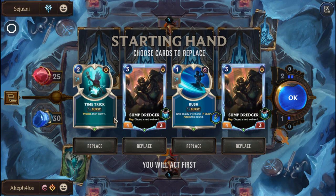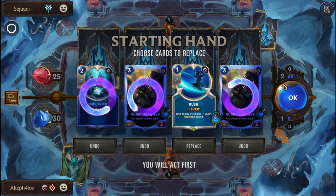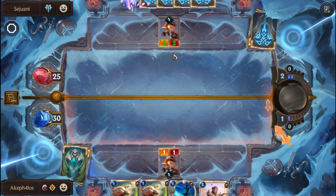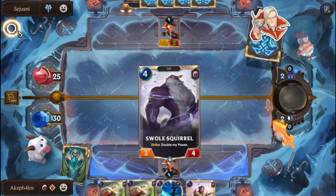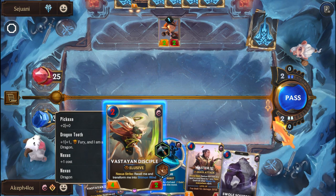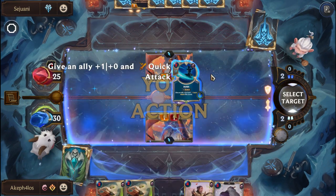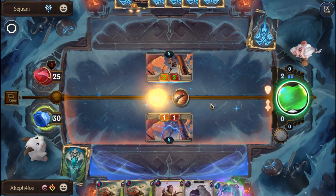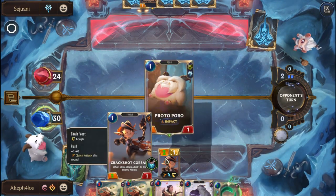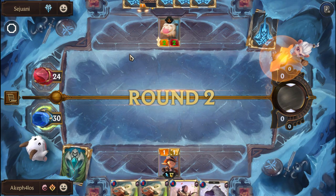We get Time Tricks, Sump Dredger, Sump Dredger in the pre-fight hand. Rerolling everything except Rush - we can make use of Rush with the Crackshot Corsair, that could be decent. We're not playing Vestain Disciple yet - let's see if we can bait the opponent out. Attacking and playing Rush. We kill the unit, keep our Corsair on board, and potentially avoid extra damage. First baby step toward securing victory.